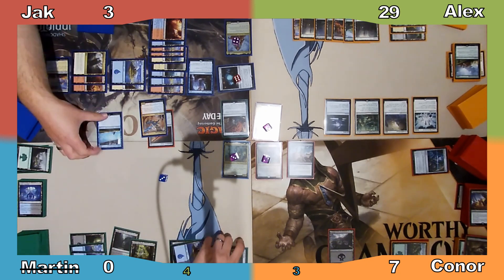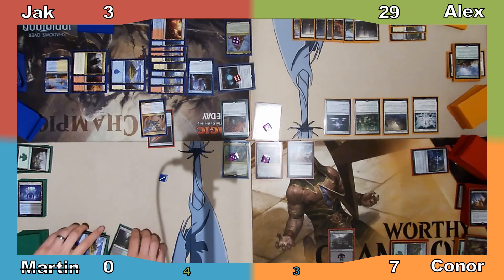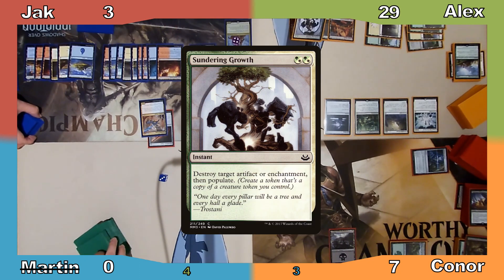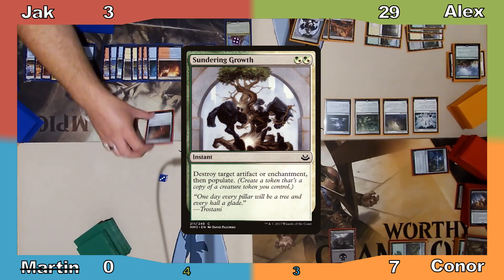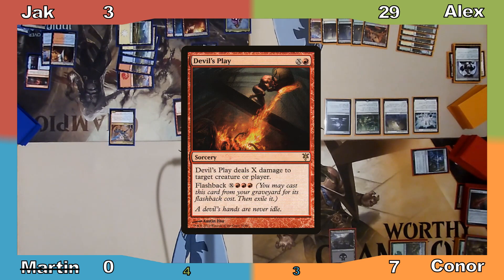Jack's Wall of Stolen Identity becomes a 0/0 as its copy target is no longer in the game, and Jack proceeds to his turn. In Jack's upkeep, Alex casts Sundering Growth, destroying the sword equipped to Jack's Drake. Jack then casts Devil's Play where X is 13, targeting Connor.